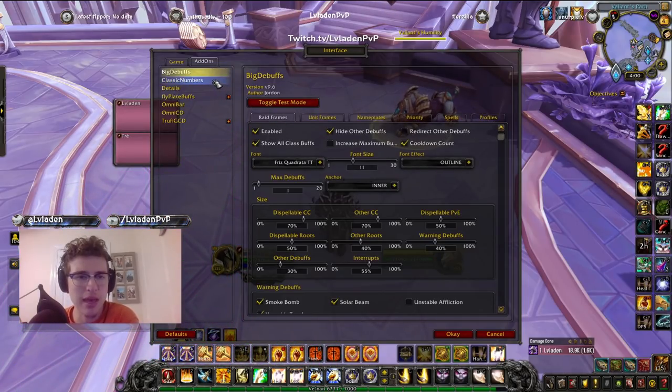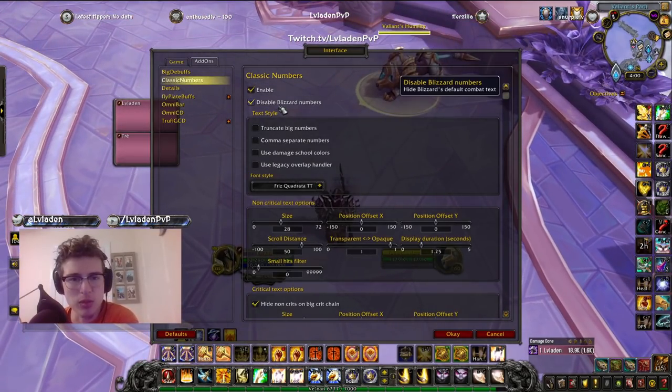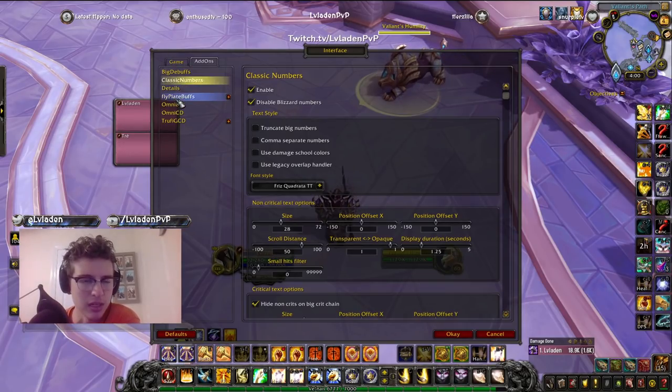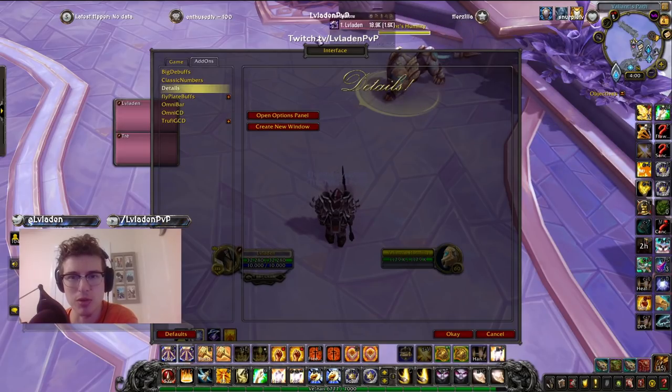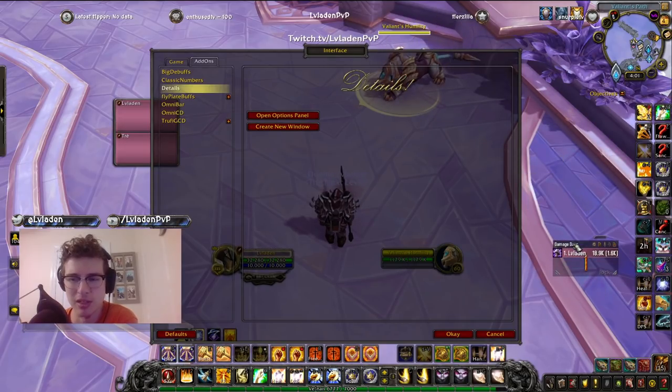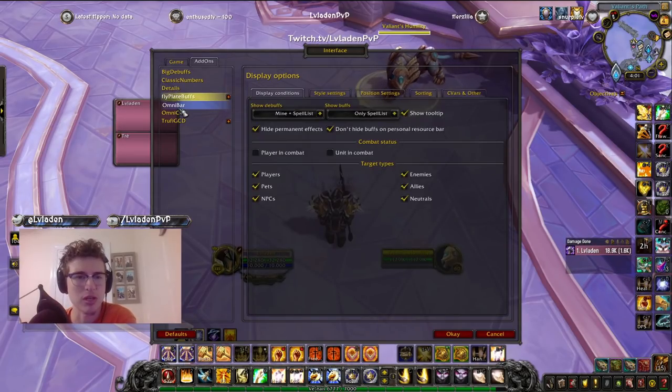Classic Numbers is an add-on where the only change I made was disabling Blizzard's default numbers. It changes the text font back to pre-Legion — or maybe pre-Warlords of Draenor — when crit numbers were big and juicy. That's the Classic Numbers add-on if you want to get back to that classic WoW crit text. I also use Details as my damage tracker, which has pretty much replaced Recount at this point.